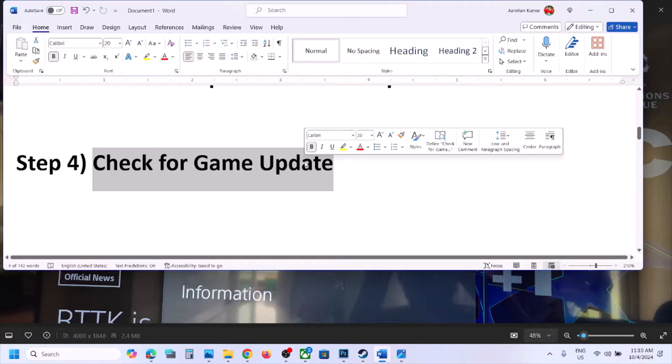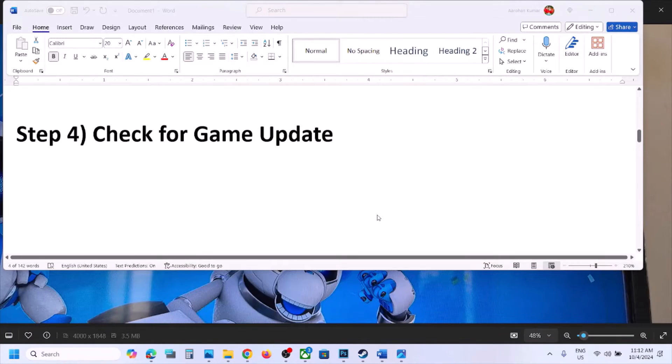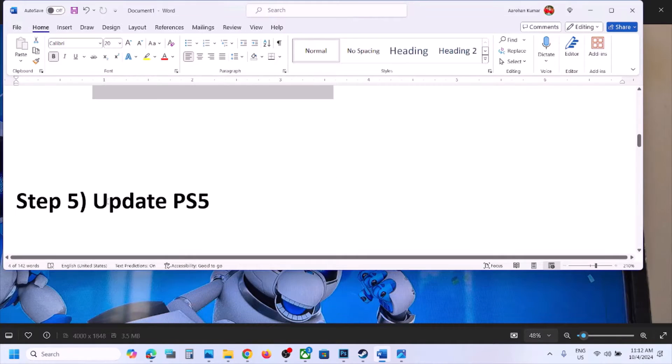The next step is to check for a game update. Go to the home screen on your PlayStation 5, select 'Games,' and then select your game. Press the Options button on your controller and you will see the option 'Check for Update.' Update your game and then launch it to check.